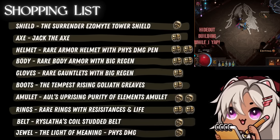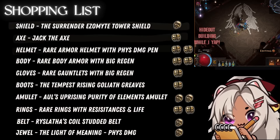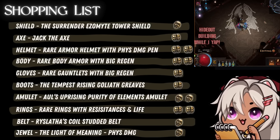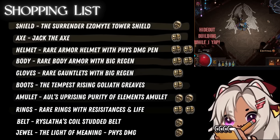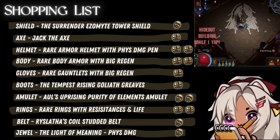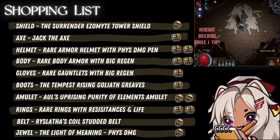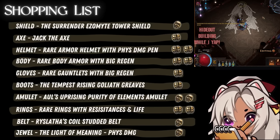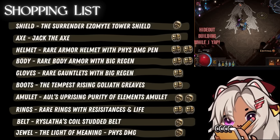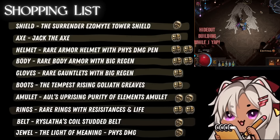The most expensive thing here is going to be the Aul's Uprising with Purity of Elements — right now they're about two div. When I got it, I think it was three, so it just depends on what part of the league you're in. Early on they're going to be more expensive. A lot of these pieces you can make better if you wanted to invest more and expand the build to bigger, better, greater things. But this is working for me — it's budget. You don't have to break the bank to play this build, and that's kind of why I like it so much.